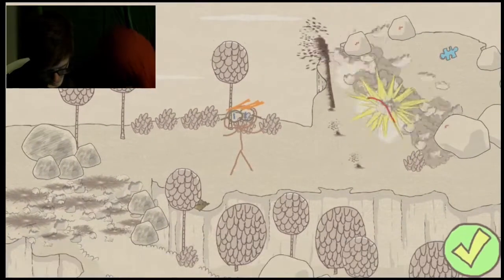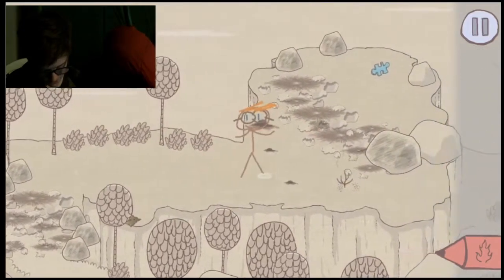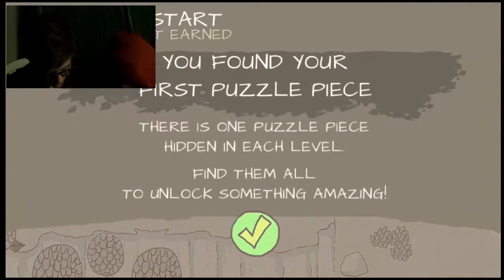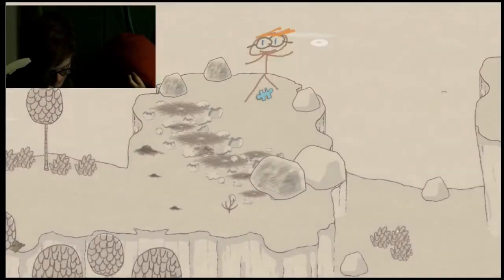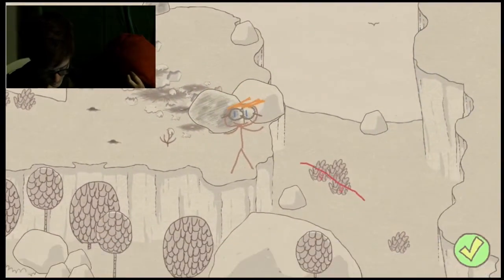Oh, there's a thing right there. Boom! There's a puzzle piece. Oh, there's not two endings. I'm just dumb. You found your first puzzle piece. There is one puzzle piece hidden in each level. Find them all to unlock something amazing. Wait, there's a thing here. Do that. Burn it.